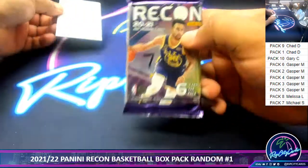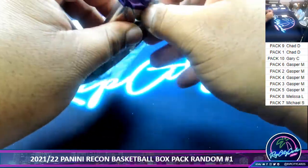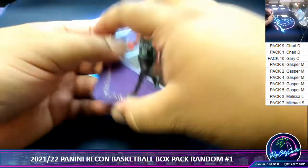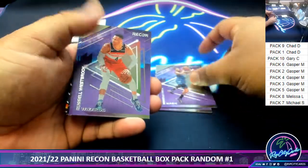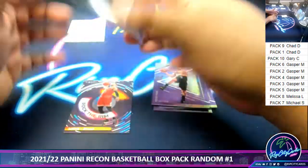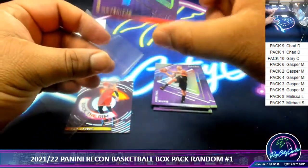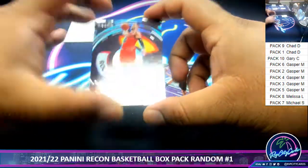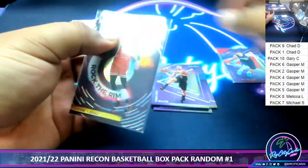For you, Mr. Michael — no autograph. Or maybe, who knows, maybe someone messed up and threw an extra autograph in here. Maybe there's a one-of-one parallel in here. Let's find out — good luck. Got Kemba, Fultz, Russell Westbrook, Chris Paul. Got a loop numbered to 199. I'll get that top loaded. And a Levine for the Bulls, Rock the Rim. And that is your pack.